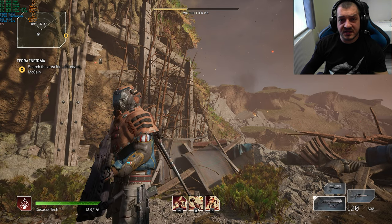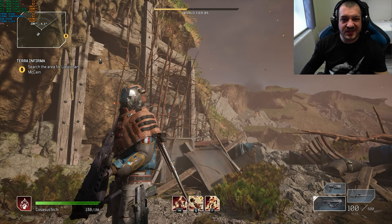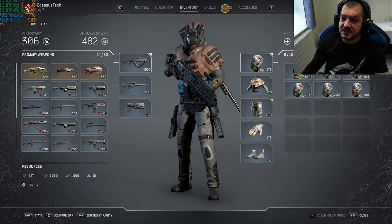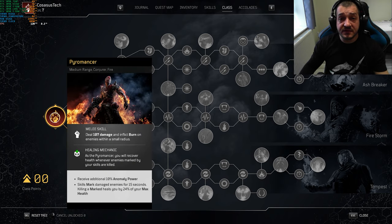The Pyromancer, just like the Trickster, felt a little bit weak to me compared to the Tectomancer and the Devastator. This is because the four skills unlocked during the demo do not give us a reliable and constant method to get our heal back. The Pyromancer is a mid-range class so its place is not in the face of the enemy, but also not at the back of the battlefield. As the Pyromancer you receive an additional 10% bonus to your anomaly power and your skills mark enemies for 15 seconds. Killing a marked enemy heals you for 24% of your max health. That's our healing mechanic and that's where the issue lies — our cooldowns are a little bit too long and don't allow us to reliably mark enemies and kill them to get enough health back.